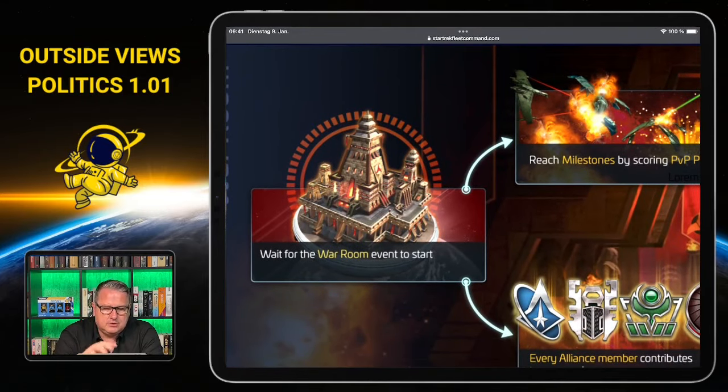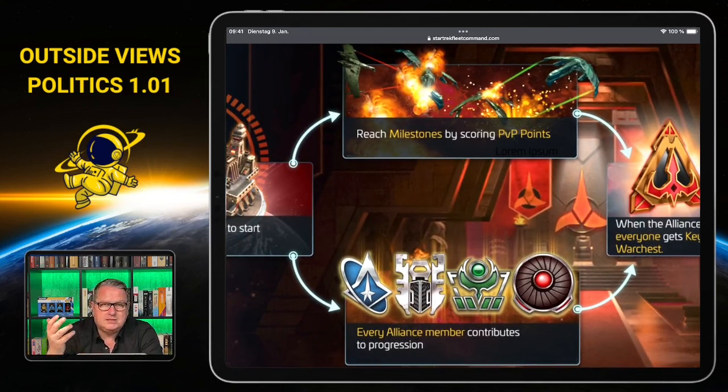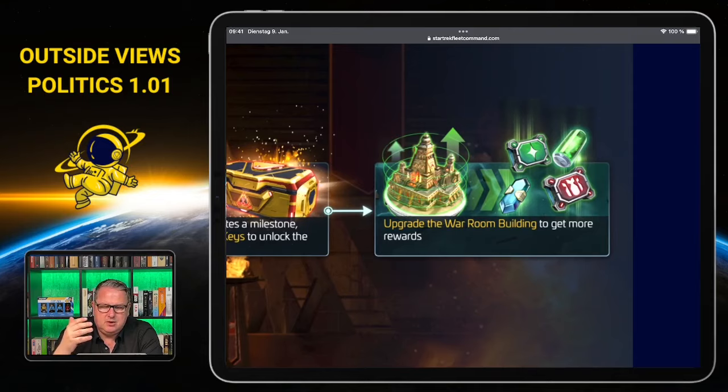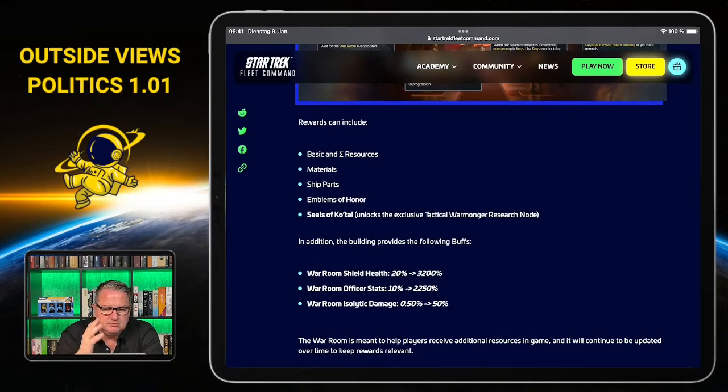There will be an event like the treasury event where you wait for it to start and reach milestones by scoring PvP points — Scopely wants to strengthen the PvP part of the game. Every alliance member contributes, and when the alliance as a whole completes a milestone, everyone gets keys. You need those keys to unlock war chests, and what's in those chests depends on your War Room building level. Rewards include basic resources, materials, ship parts, emblems of honor, the Seals of Kotar unlocking the exclusive tactical warmonger research note, and buffs like war room shield health, officer stats, and isolated damage.